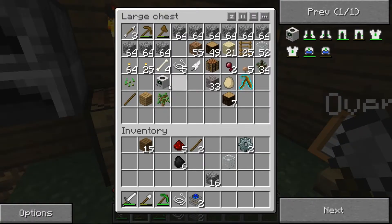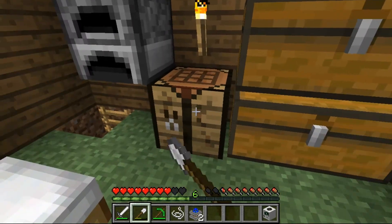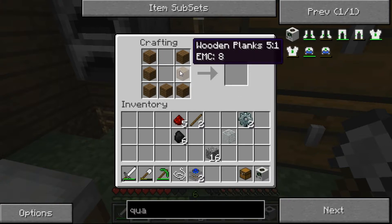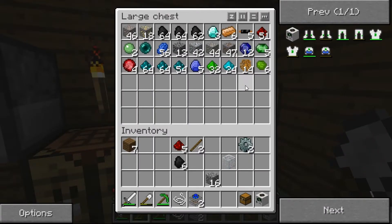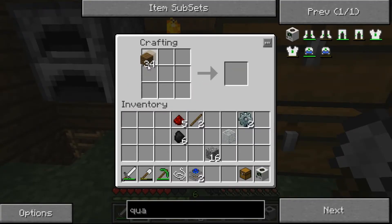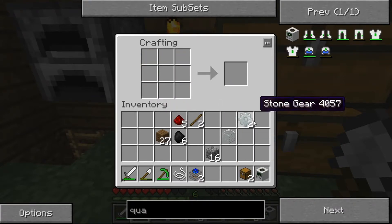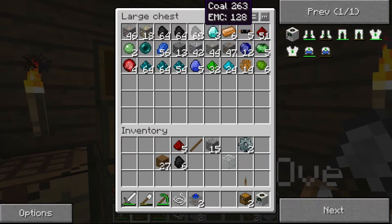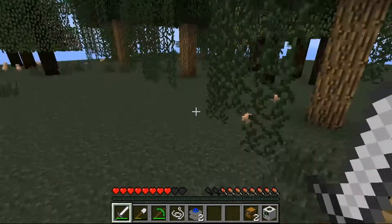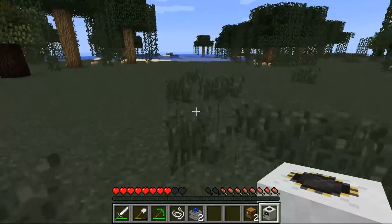Two of those. We'll grab the quarry. I'm also going to want some chests. Let's turn all of that into wood. Chest, chest. Do I have everything I need? I'm going to want a lever and probably more coal. Okay, let's head over to my strip mine. Let's find a nice place to start strip mining, and we're just going to place it down.